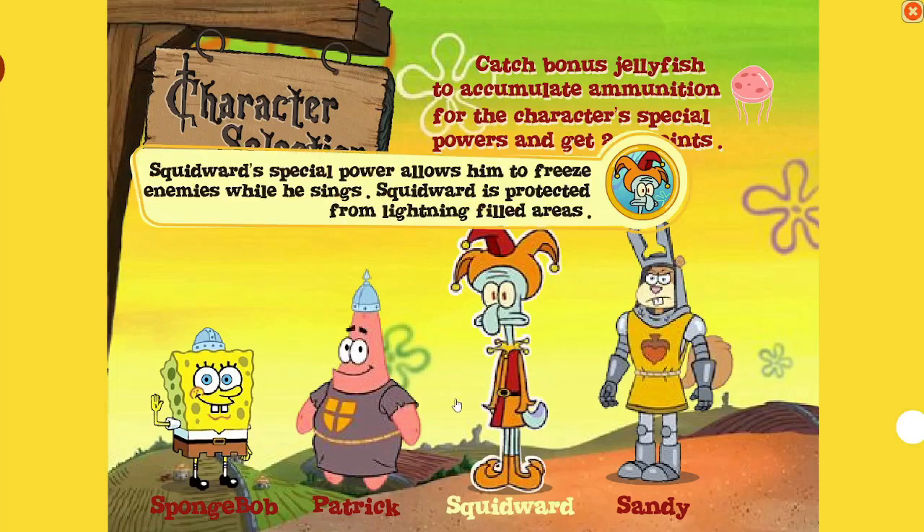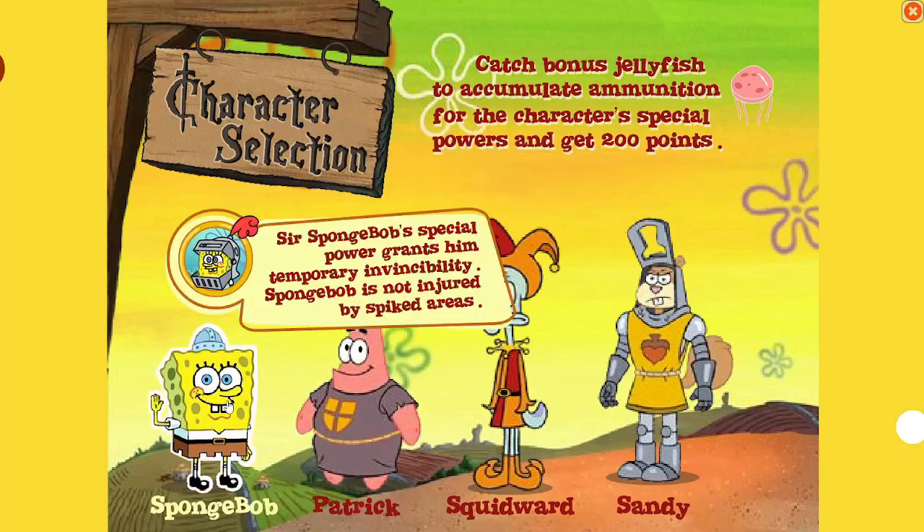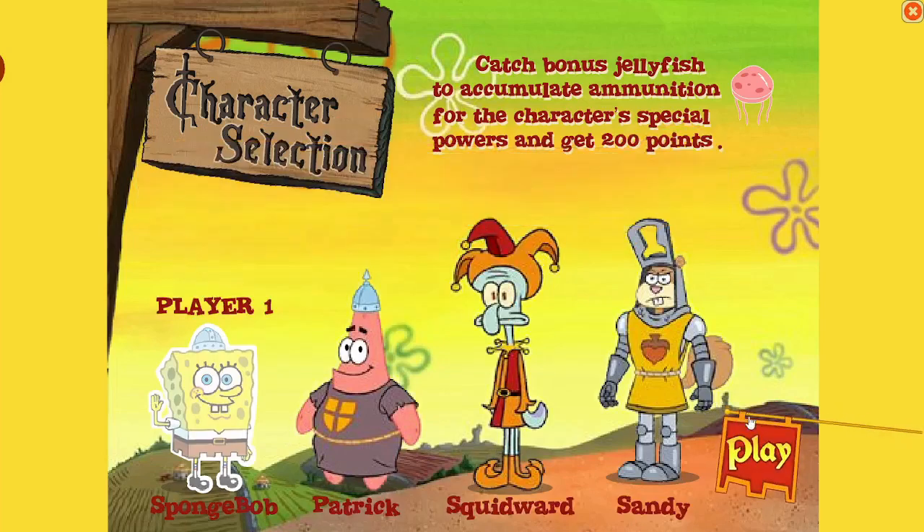I am going to pick SpongeBob. Sir SpongeBob's special power grants temporary invisibility. SpongeBob is not injured by spiked areas. Hang on guys, I'm going to grab a drink — I got a fridge in my YouTube room, works out great. Okay, so I'm going to pick SpongeBob. Now let's play.